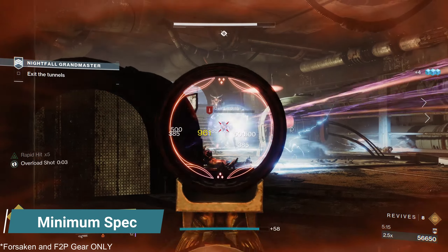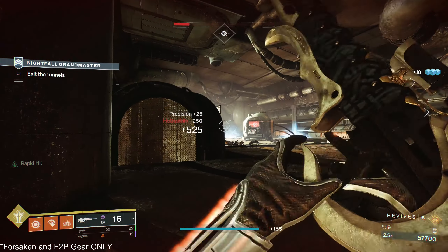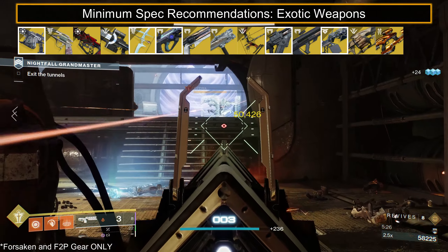For accessibility, we'll be going over minimum spec loadouts first, meaning owning Forsaken and any currently obtainable free-to-play gear only. For exotic weapons, top contenders are Arbalest, Wishbringer, Hardlight, Skyburner's Oath, and Sleeper Simulant.